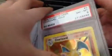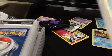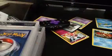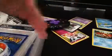Not 1st Edition, but Base Set Holo Charizard is an 8. Dark Blastoise 1st Edition, 8. Typhlosion 1st Edition, 8. Dark Feraligatr is a Gem Mint 10. Alright, that's amazing.